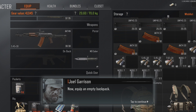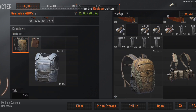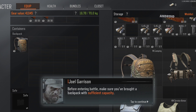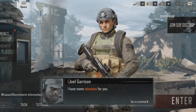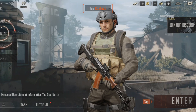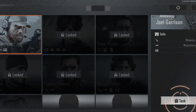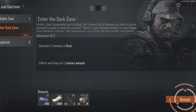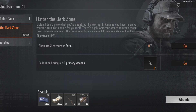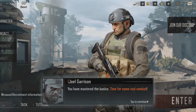Now equip an empty backpack. Before entering battle, make sure you've brought a backpack with sufficient capacity. I have some missions for you. You can check the mission objectives at any time during battle. Complete missions to obtain large amounts of experience. You have mastered the basics — time for some real combat.